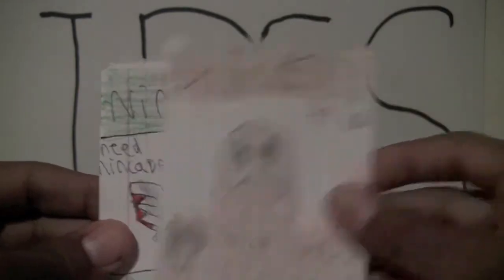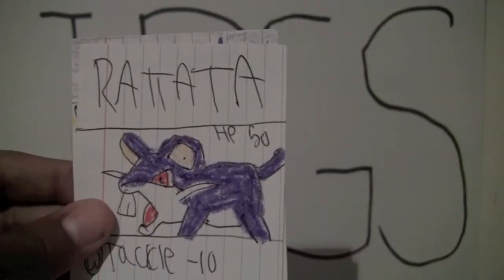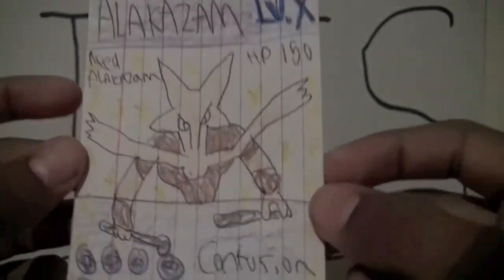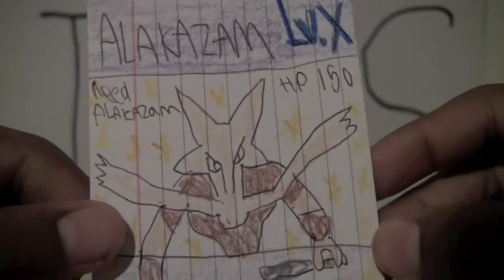Graveler, Diglett, Ninjask, Larvitar, Kecleon, Rattata, and — oh yeah — Alakazam Level X! Third Level X of the box. Pretty awesome. I'm excited now.